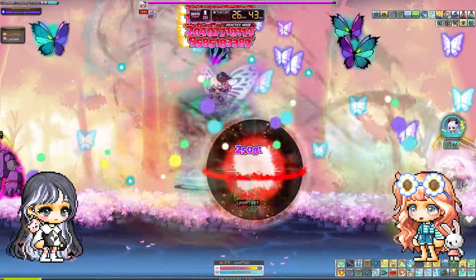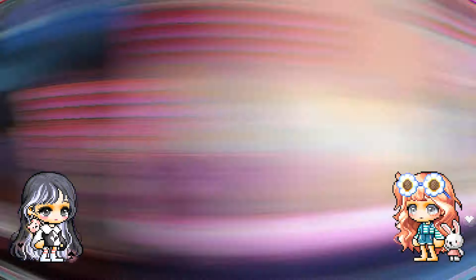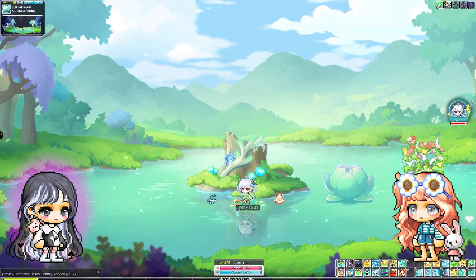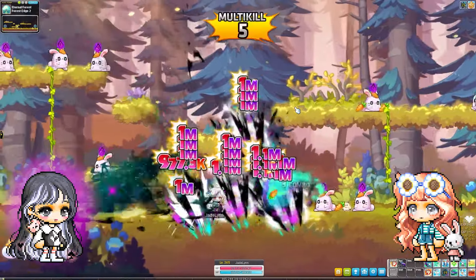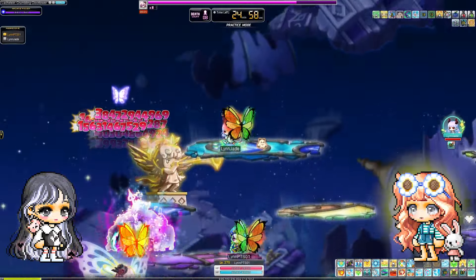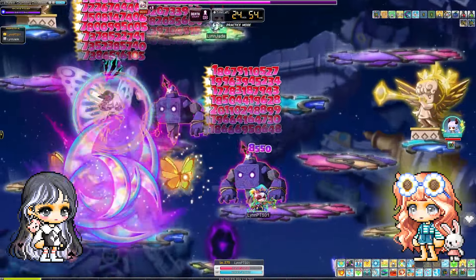This is definitely one of those skills that you'll want to use in emergency situations. As for other party skills that provide extra damage, Nature's Providence provides 30% ignored defense to all party members, and Predator's Flow debuffs the enemy so they will take additional 10% damage for 40 seconds.